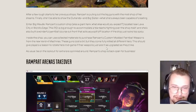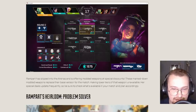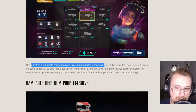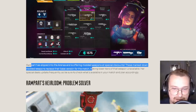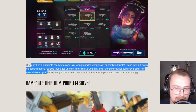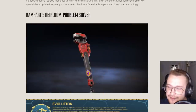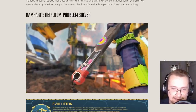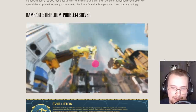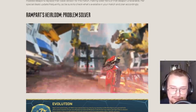There's also extra lore sprinkled around — awesome. Rampart's custom shop is located near Lava City on World's Edge. Inside the shop, you can use collected materials to purchase Rampart's custom modded paintball weapons from the new Vendit machines. These guns are customized a bit but come fully kitted at different tiers — that's awesome. Arena's takeover event — I was hoping for a normal battle royale event. We've had a ton of arenas content, so that's okay. Rampart has slipped into arenas offering modded weapons at special discounts, replacing their base version for the match.